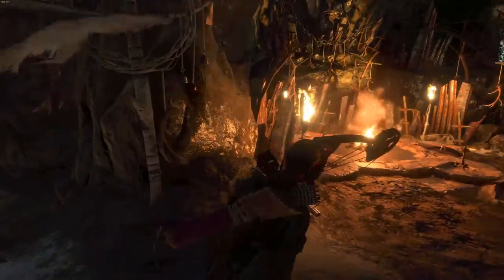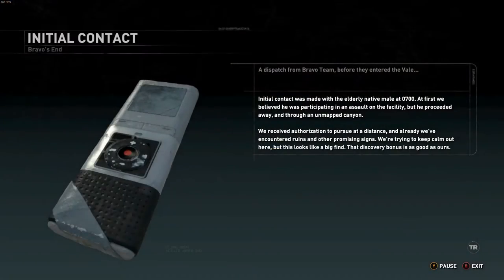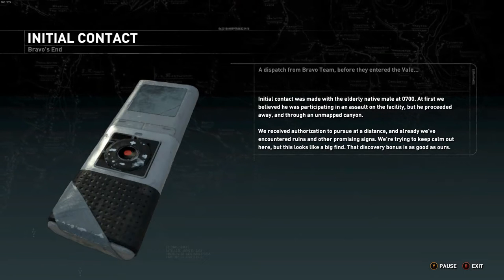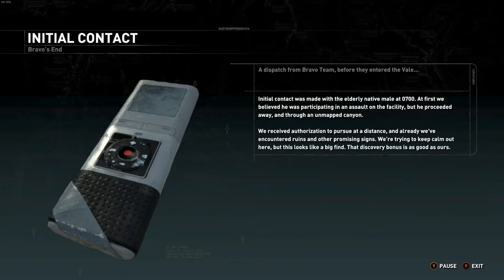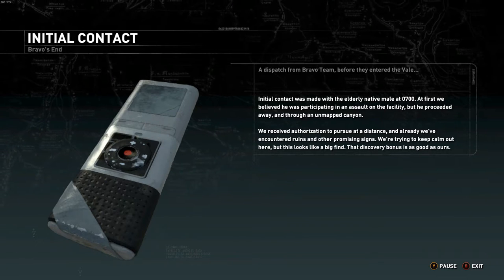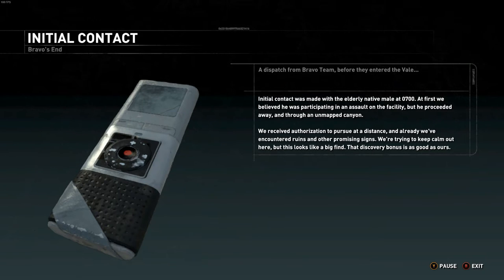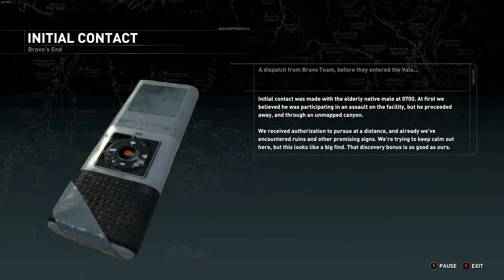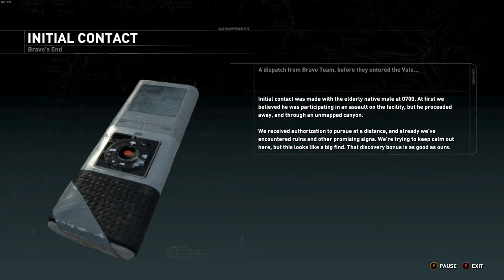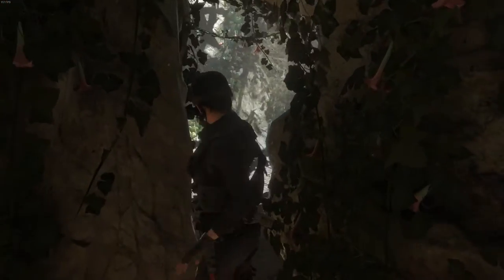We'll probably come back that way - the right way seems to be to go right. There's another recorder here. Trinity log: 'Initial contact was made with the elderly native male at 0700. We believed he was participating in an assault, but he proceeded through an unmapped canyon. We received authorization to pursue and have already encountered ruins and other promising signs. That discovery bonus is as good as ours.' It seems like Trinity is just a bunch of mercenaries honestly.